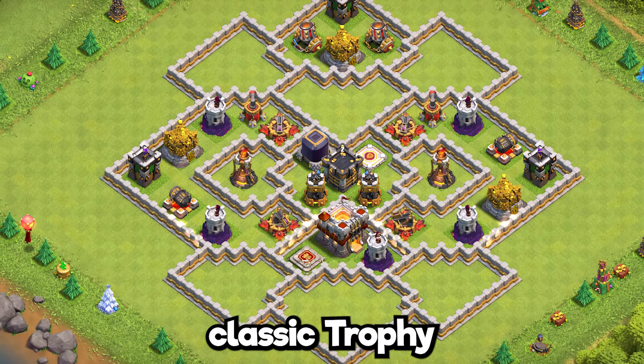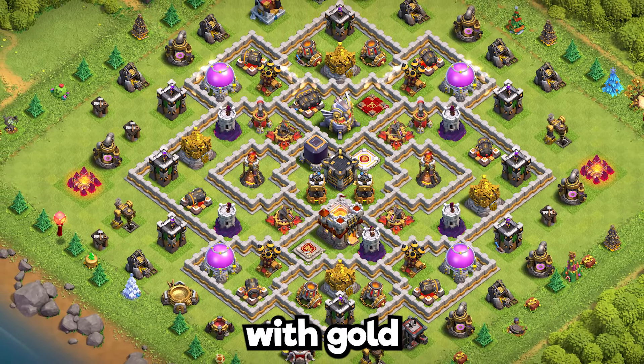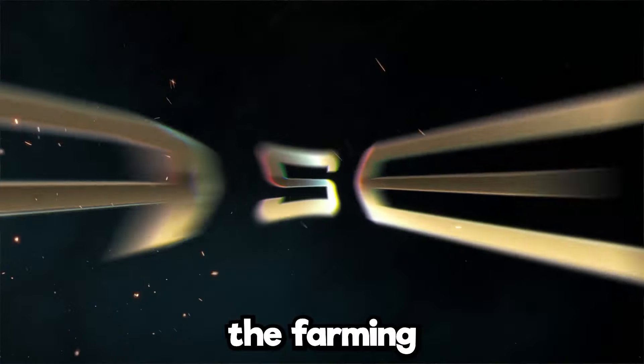Base 12: classic trophy pushing base design with gold and elixir storages spread all around, which also gives it a farming chance.